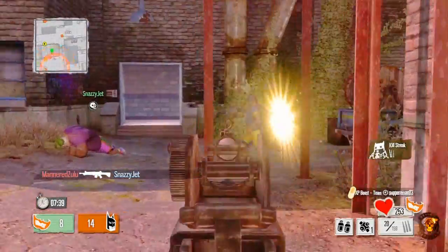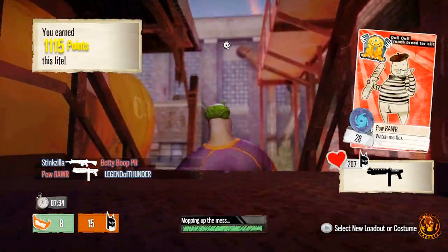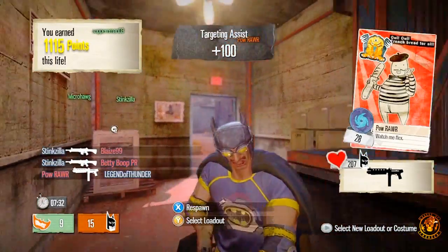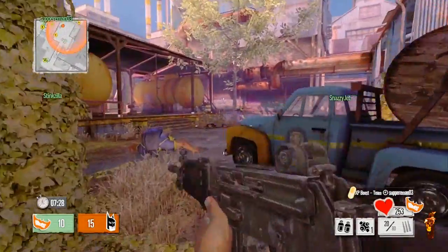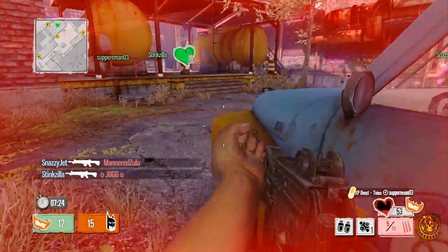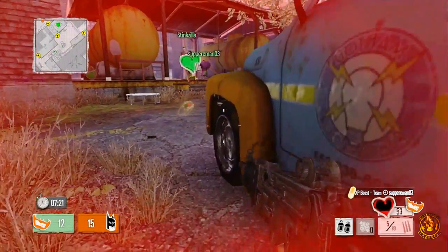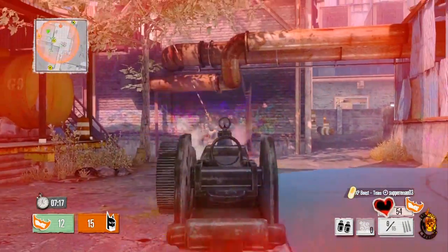The body odor sniffer is another really great attachment. I was on Twitter talking to a few of my followers who play Gotham City — a lot of people are really enjoying this game. Honestly, the body odor sniffer is probably the best attachment in the game because it increases your situational awareness, and the biggest thing to have in this game is situational awareness.